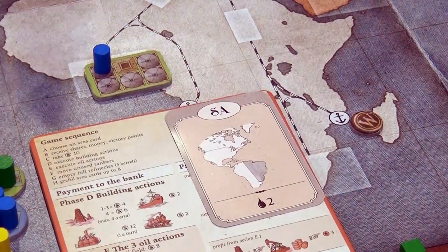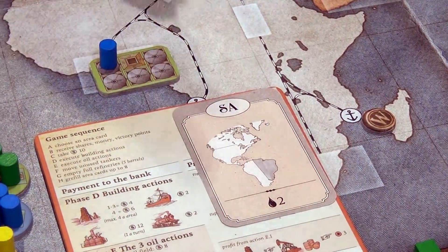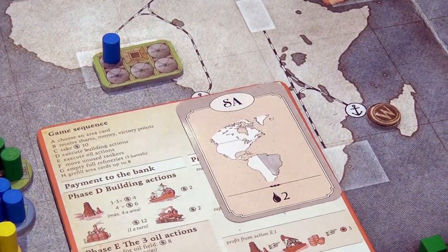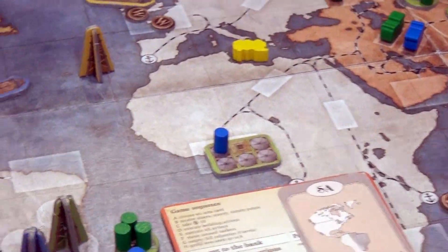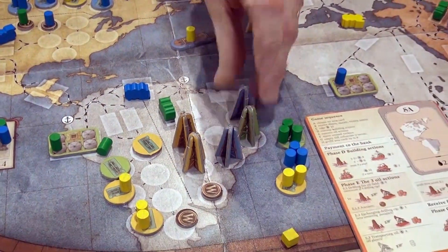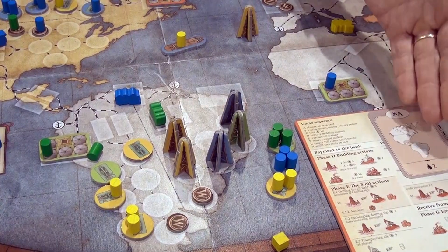In that action, in that area, you can do your oil action and your building actions. In this area there are four oil rigs and you can build another oil rig. So let's say the blue player is on its turn — you take another oil rig, he builds it, he pays for it, he pays four money.